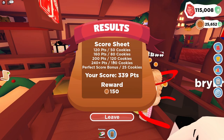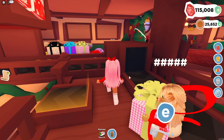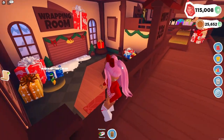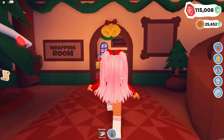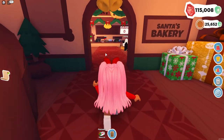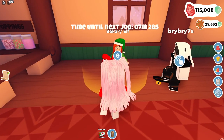We got it! Look at this — our score was 339 points, which got us 150 rewarded cookies! That's awesome. So that is the fourth way to make money: working the jobs. This job is sorting out the presents, the job upstairs is gift wrapping, and then there's the cookie bakery. After each job you have to wait about eight minutes before doing them again.